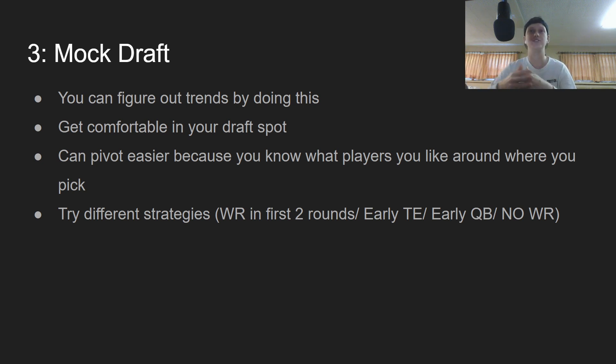Mock drafts help you get really comfortable with your draft spot, because you kind of know where guys are going to go around you. If you have the fifth pick, you might figure out that in the third round there are a couple guys you like, and you can write them down and order them accordingly. You can also try out different strategies — my normal strategy is going two running backs in the first three rounds, but you can try zero running back, going wide receiver heavy early, or drafting a quarterback early. At the end of a mock draft you can see what your team will actually look like, so you don't get surprised when the real draft is over.